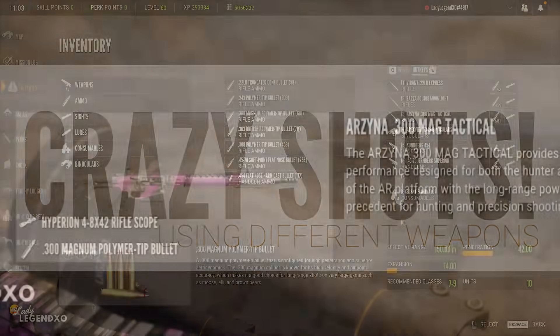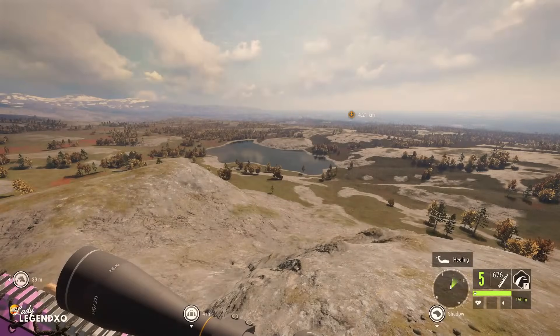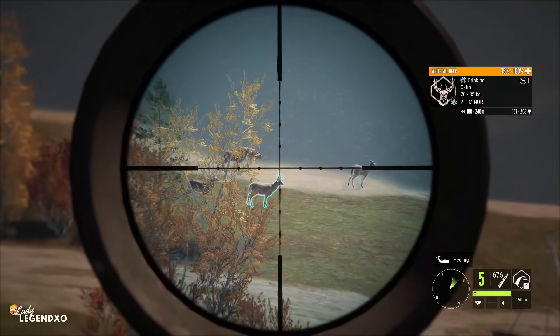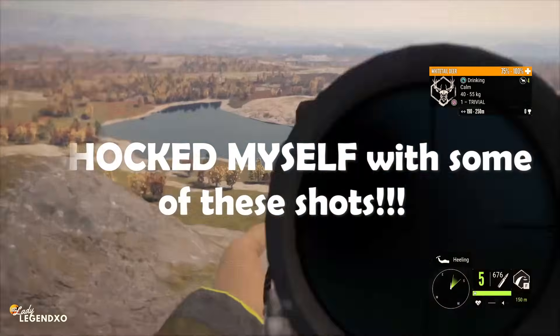Today we're going to be using the 300 AR, 308 AR, as well as the Sunberg Rhino. We're going to be trying to take different shots from different distances and see if we can make some pretty crazy shots. Then we are going to have a look at some of the craziest shots I have ever taken on diamonds and trophies in the game. I have saved some diamonds.